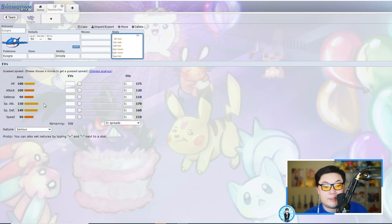Kyogre has 140 Special Defense, which is great since Grass and Electric coverage tends to be special — it can survive a Thunderbolt and fire back with Origin Pulse. It can even survive Xerneas' Moonblast with proper investment. The 90 Speed tier means it can work in both Trick Room and Tailwind, which is a big benefit. In Trick Room it will decimate unprepared teams. Physical Defense isn't amazing at base 90, but Intimidate helps cover that, and Intimidate is very common in this format.